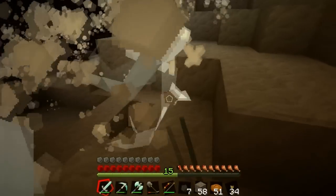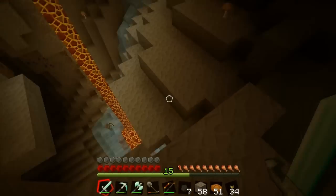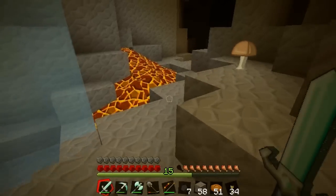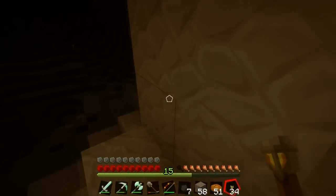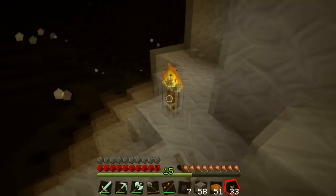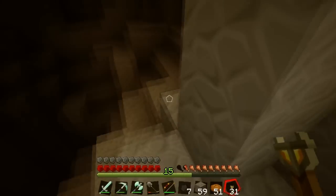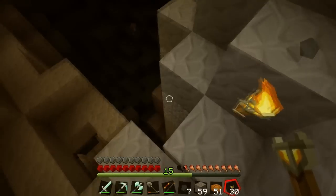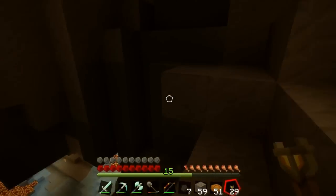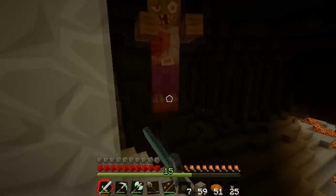We got creepers — blow up, blow up. I'm just waiting for something to push me off, or for me to fall into lava. Torches on the right — that way if I'm leaving it'll be on the left. Wait — torches on the right. That way if I get lost, I hug the wall with torches on my left and I can get out without issue. Let's just start going down so we know when we're leaving.